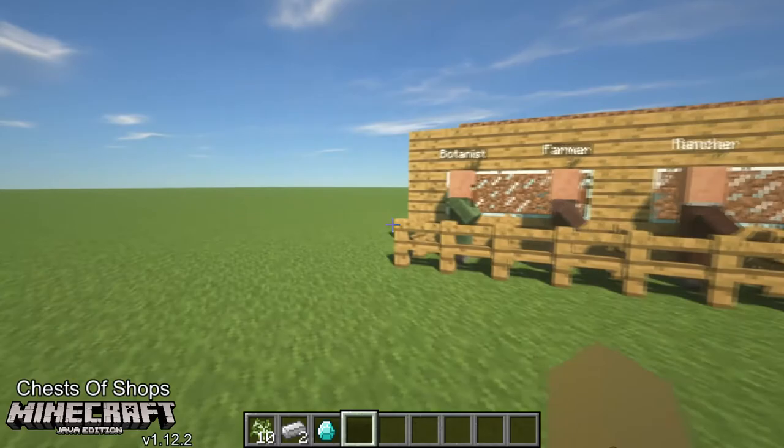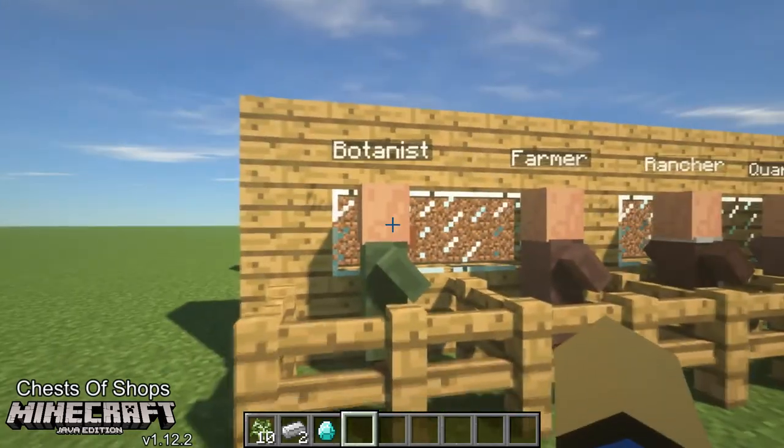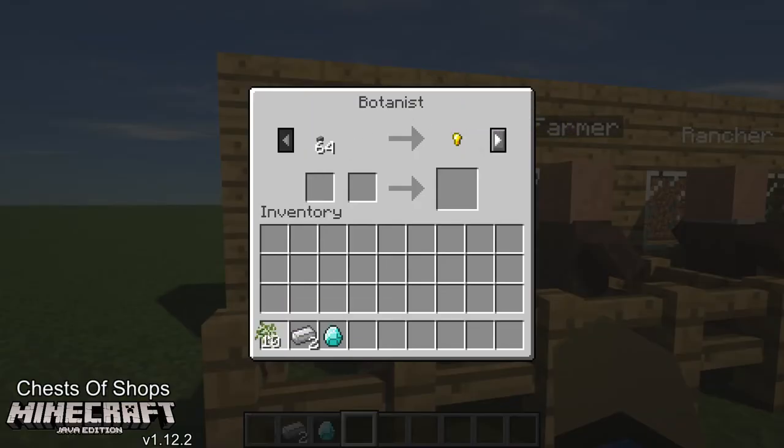We can go to these various guys — the botanist is here. This is what he is selling. So your currency is bottle caps, a gold tooth, and diamonds. You can easily throw in a diamond here and get gold teeth, and you can break those down further to bottle caps. That way you can use it for buying.